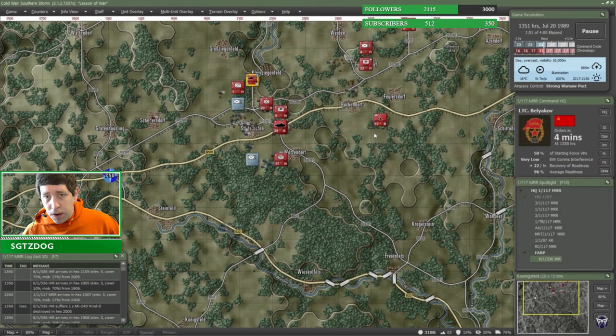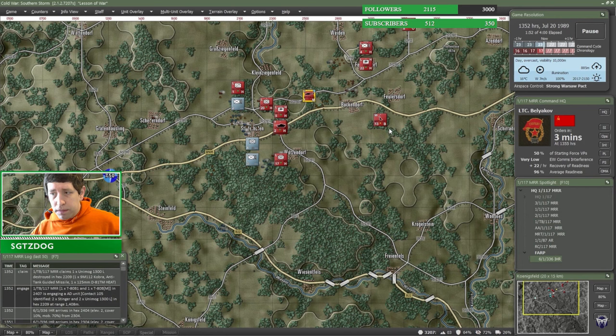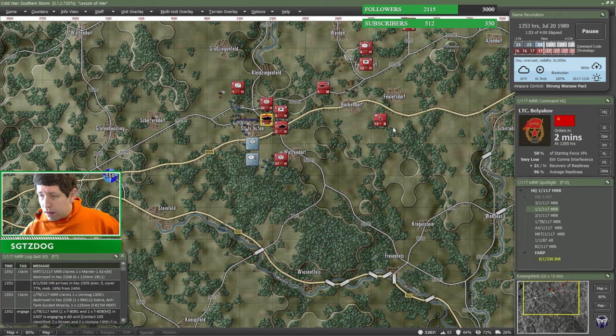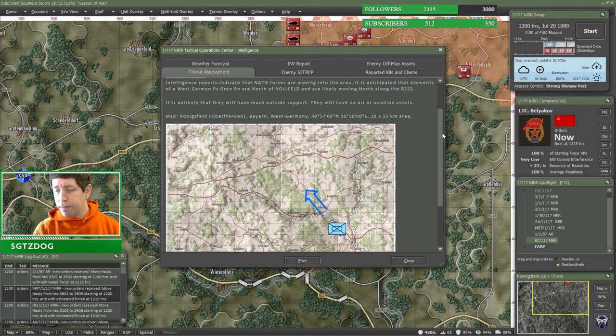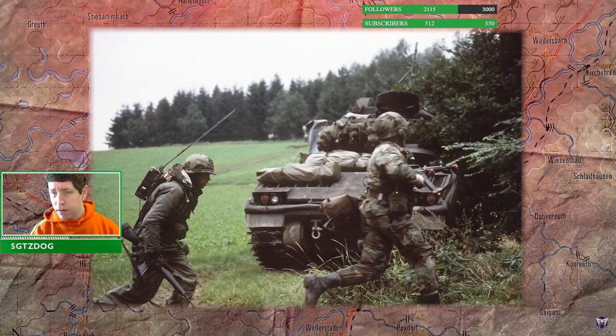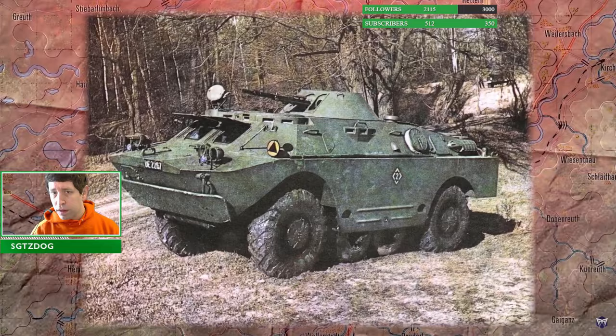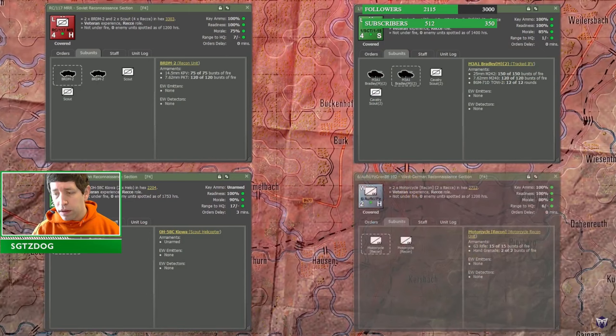The Cold War battlefield is a lethal place — if a target can be seen, it can be destroyed. Finding the enemy while keeping your main force hidden is an essential component of modern mechanized warfare. By using your reconnaissance units correctly, you can ensure the safe and effective deployment of your main force. On scenario start, the first thing a player should do is take a look at their staff briefings and intelligence report. Both NATO and the Warsaw Pact have access to recon units which are specially trained troops that can operate outside of their headquarters command radius without penalties. These scouts are usually mounted in armored cars like the BRDM, helicopters like the Kiowa, IFVs like the Bradley, or even on motorcycles.